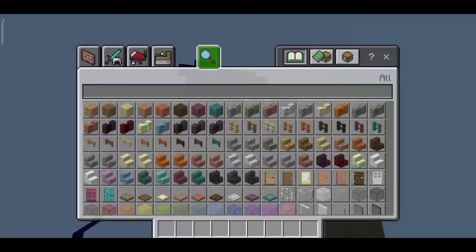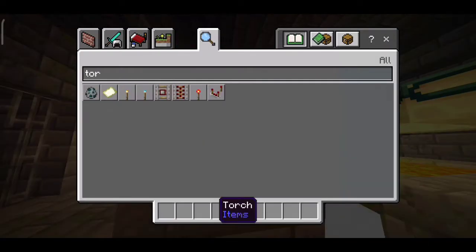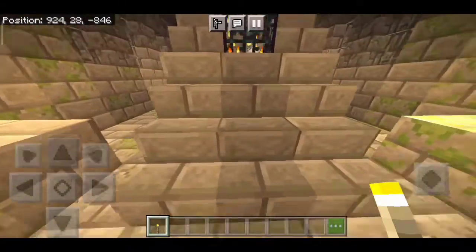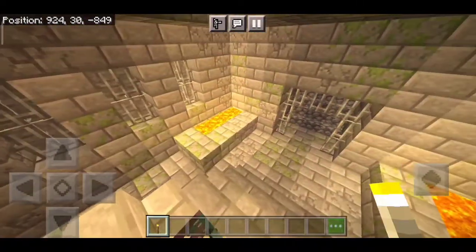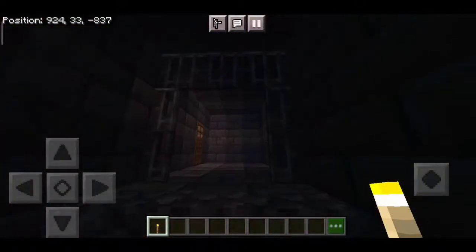It's so dark here, let me grab some torches to light up the place. There we go — it's a little lit here because there's lava. And boom, here you can see our end portal room with two eyes of ender already in the frames. But that's not the speciality of this seed.